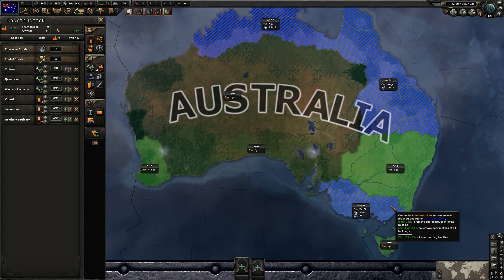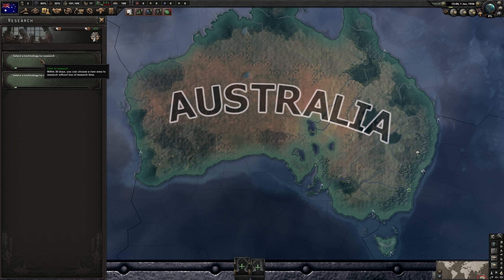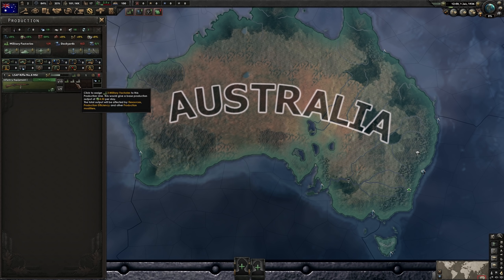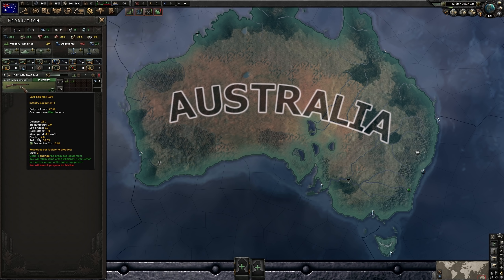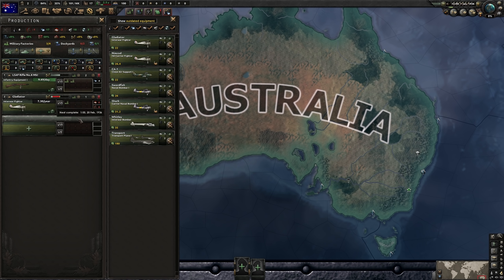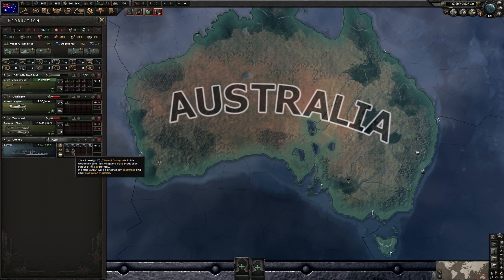Australia has to transport everything by convoys, which is tedious. For research, go straight for paratroopers — the second slot doesn't really matter. Military factories: we'll put two on infantry equipment — we need some guns — one on interwar fighters, and a second one on transport planes. Anything extra can go into military equipment, and make some convoys as well, since everything has to be imported.